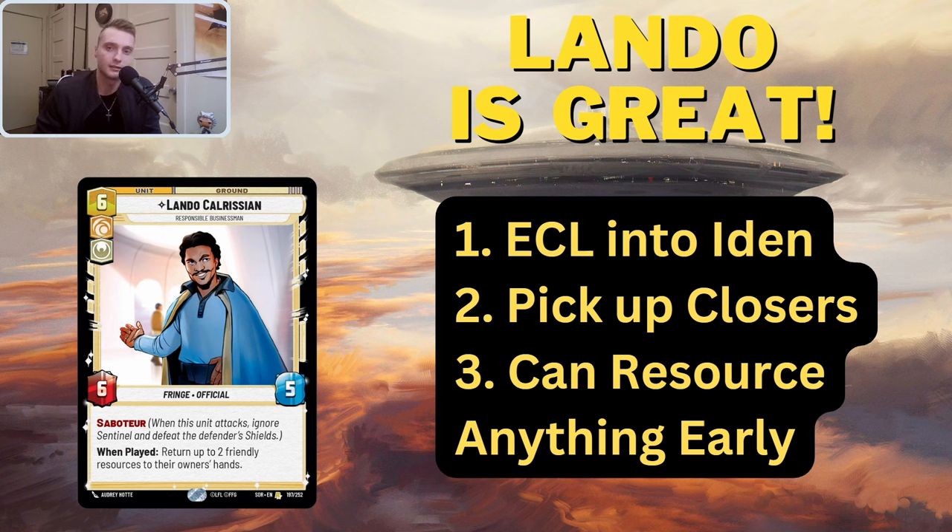Why is Lando great? First, he ECLs into Iden perfectly. Iden is super slow — like a leader like Krennic — so with that six deploy, you just have to keep pace with her ramp. With Han Solo, ramping is pretty easy, so you're pretty much always going to be ahead of Iden. Being able to have six-drop Lando ECL into six-drop Iden is really not going to be an issue. And if you're playing open decklist, they see Lando and they're just going to fear deploying that Iden.